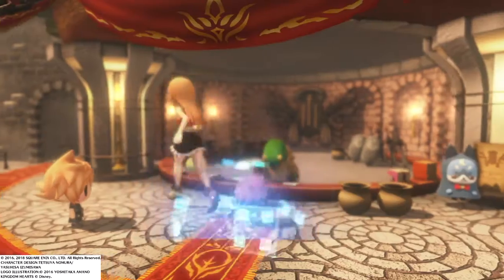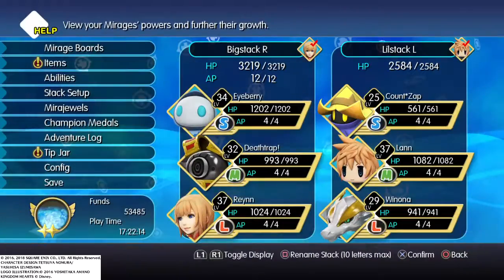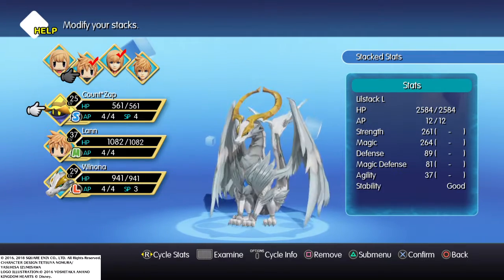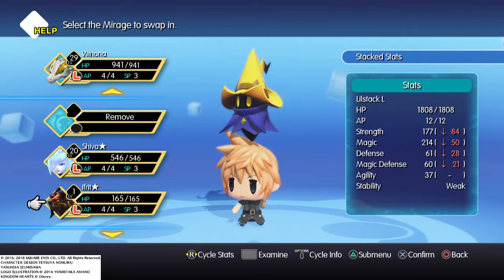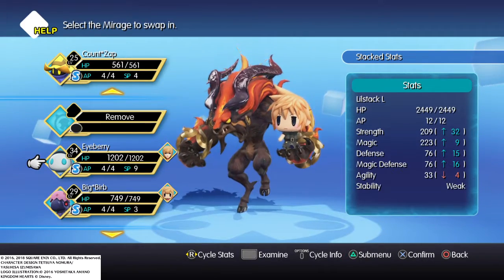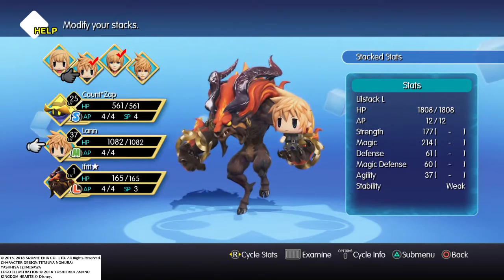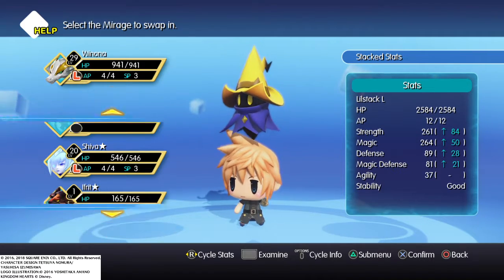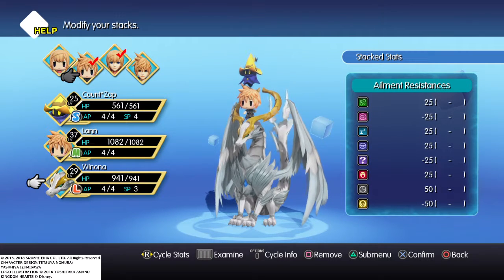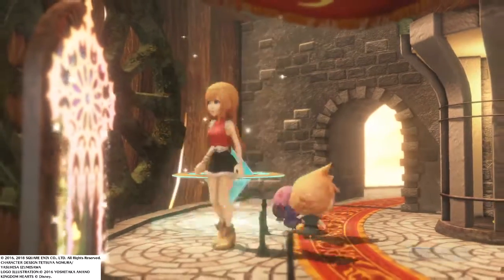That's all that we can do in the Colosseum for right now. You can go and capture all the Mirages if you want. I think I'll stick with Holy Dragon, who's pretty good. That's pretty good for right now, I think.